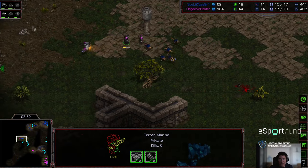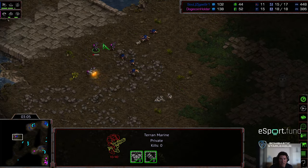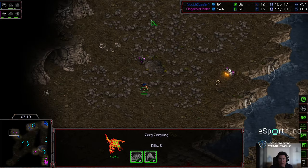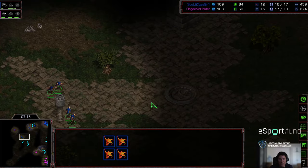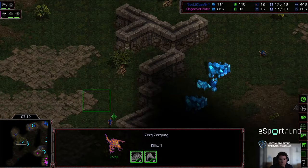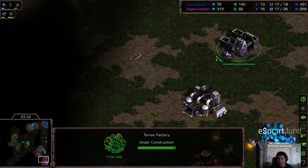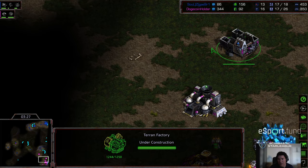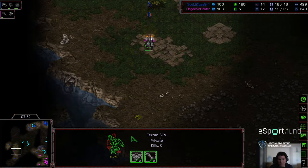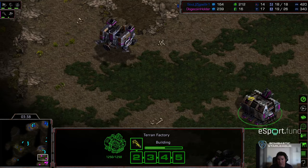Terror realizes the situation and needs to delay as long as possible to get some defense on his front door, so he's trailing off his marines to draw Crossy as far away from his main as possible. The overlord has now found Terror's base. Rather than getting aggressive, Terror is going for a follow-up factory — this might turn into a 1-1-1. A vulture is being built, and that vulture should shut down those zerglings. This is turning into a very interesting match.